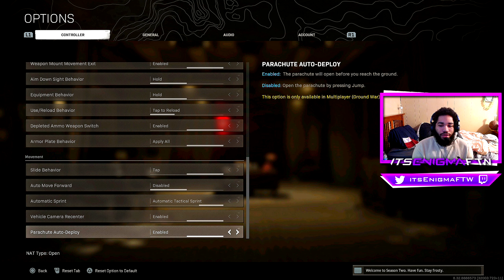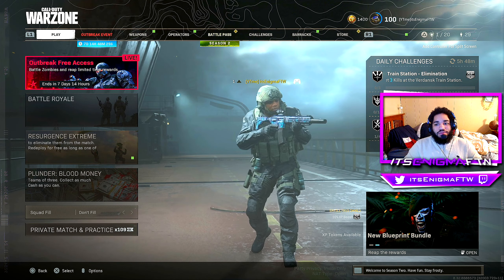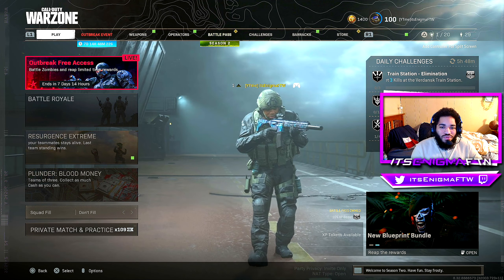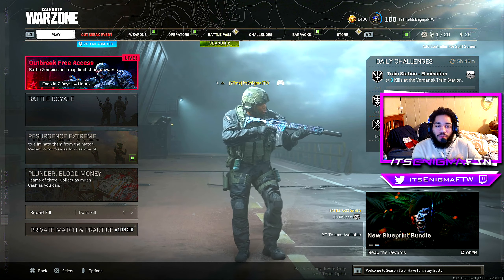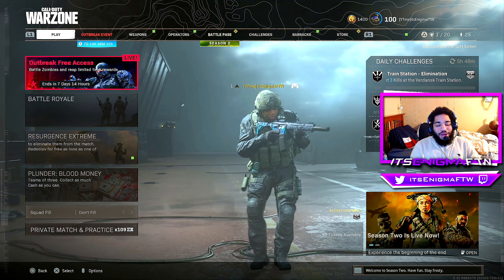Vehicle camera re-center I leave on Default. Parachute auto deploy I have Enabled — with it disabled I've sometimes forgotten to press L2 to open the parachute, so leaving it enabled lets the game automatically deploy it for you. And that covers the best controller settings for Warzone Season 2! Leave a like if you want to see the top 5 class setups, and subscribe so you don't miss new content every day.